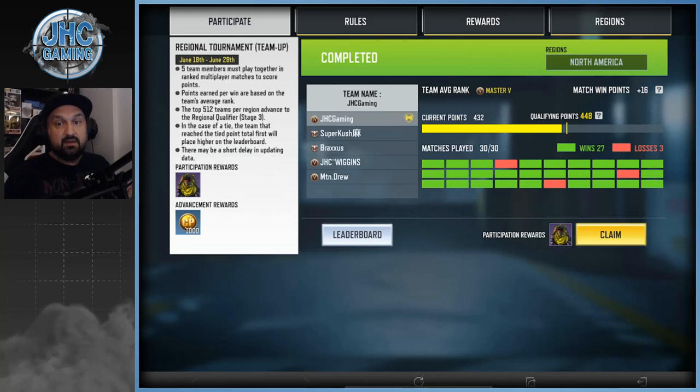The Championship Phantom skin and the 1,000 cut points will be there if you qualified for Stage 3. If you don't have it, maybe you didn't register, didn't qualify, or didn't play. To get there, you had to play Stage 1 — one of the four weekends — get 80 points to qualify for Stage 2, then form a team of five or six and play all 30 of your games.